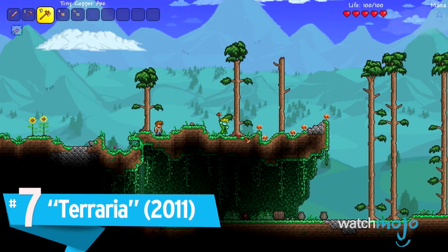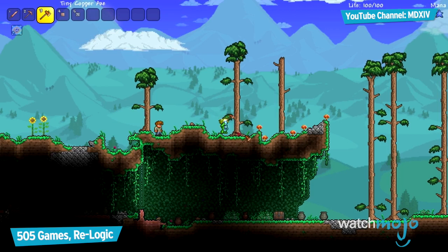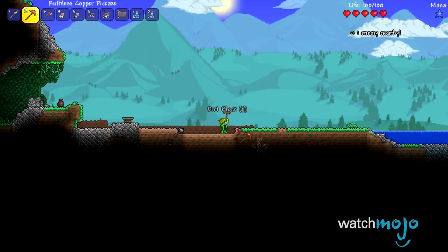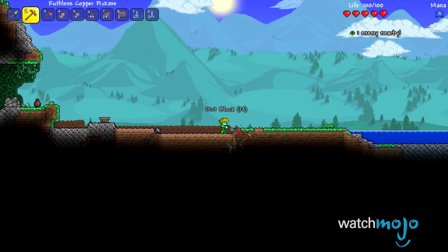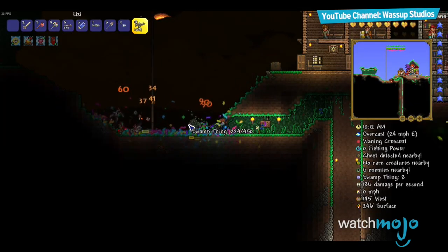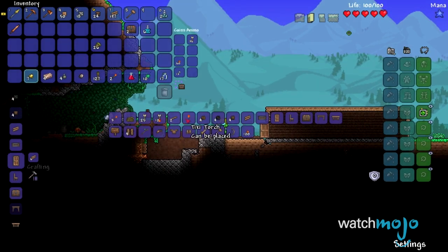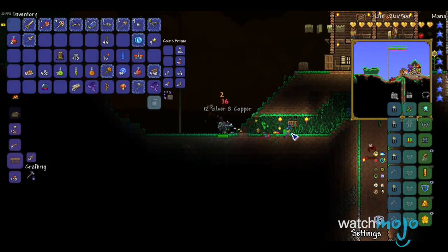Number 7, Terraria. In this popular retro-themed 2D game, you are dropped into a flat world filled with both wonders and deadly creatures that linger both above and below the ground. While you may be able to get by during the day, at night it becomes a much different story unless you build yourself a well-fortified home.